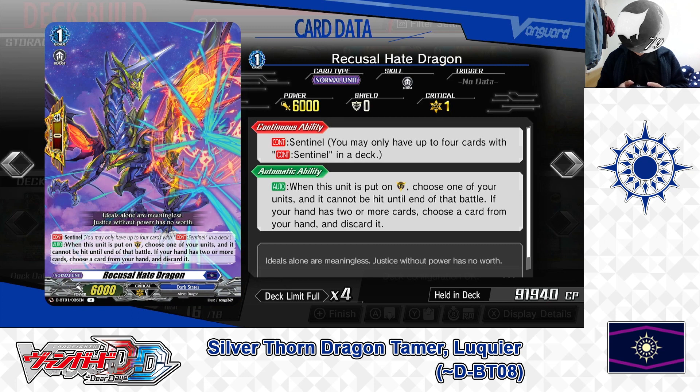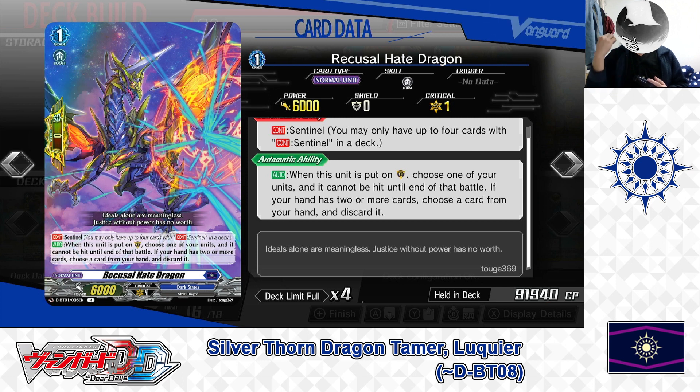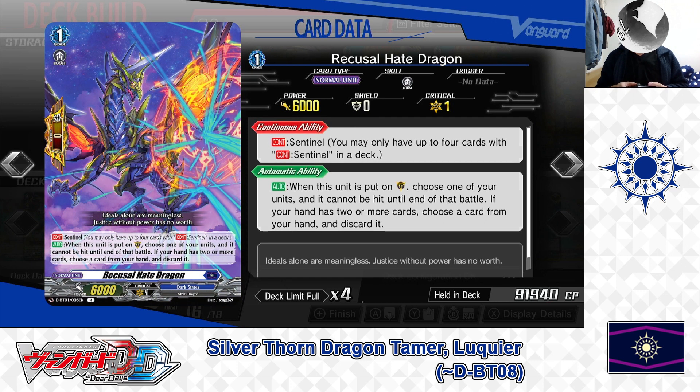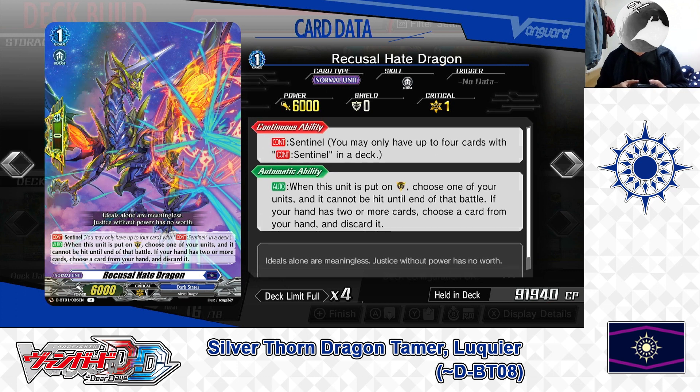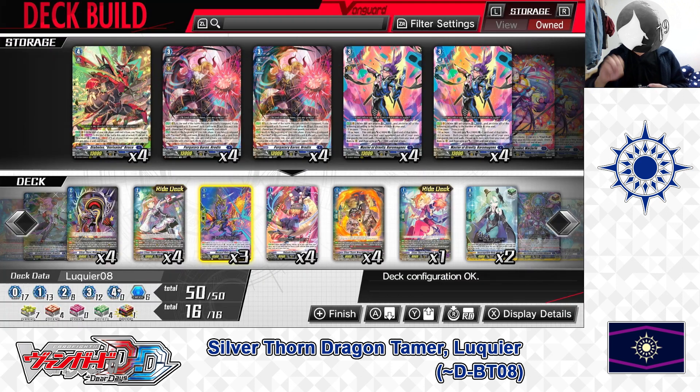Next up, the Grade 1: Recusal Hate Dragon — Sentinel, perfect guard. First skill: Continuous Sentinel — you may only have up to 4 cards with Continuous Sentinel in the deck. Second skill — Auto: when this unit is put in the guardian circle, choose one of your units and it cannot be hit until end of battle. If your hand has two or more cards, choose a card from hand and discard it. Like any perfect guard in D standard, it can block an attack, but if you have fewer than 2 cards in hand, no discard cost is required. We have 3 in the deck.